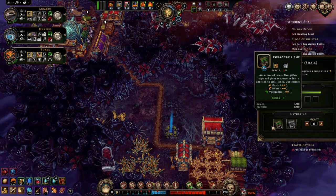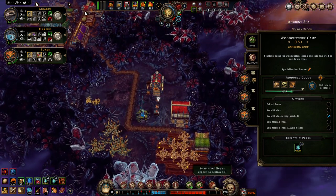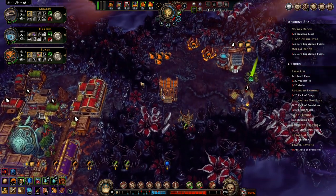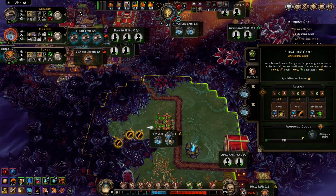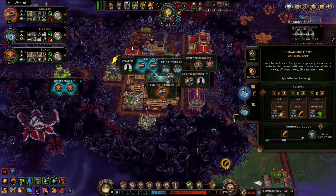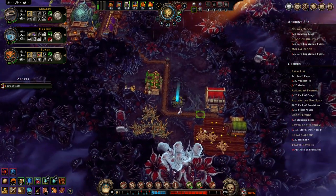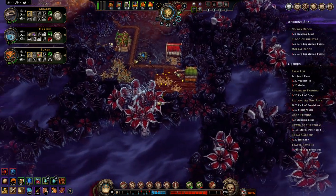Oh wait a minute — a camp! There's a lot of stone on this map, it's kind of silly. I have a lot of people not doing anything. Haulers are not a good use of people, but it is what it is. One small farm is not enough.